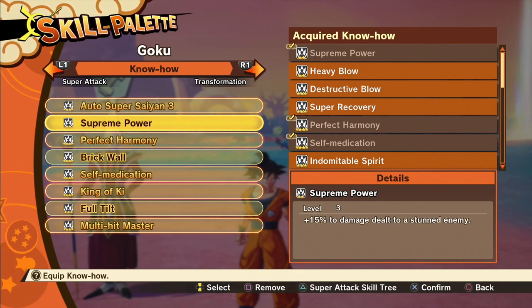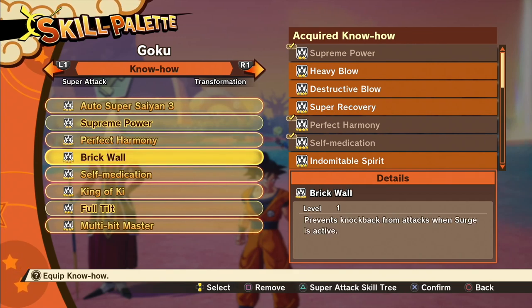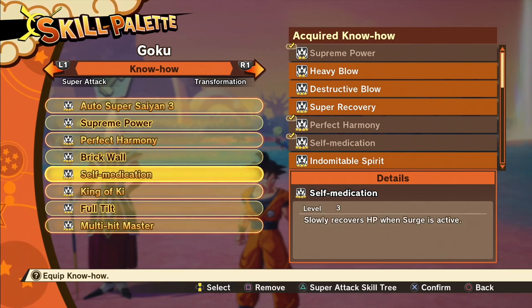Next we have Supreme Power, which increases damage done by 15% to a stunned enemy — we're going to be able to stun Beerus at least once and deal heavy damage while keeping our health bar as full as possible. Next is Perfect Harmony, a 40% increase of damage dealt by Z combos. Brick Wall prevents knockback from attacks when surge is active, which we'll be relying on a lot. Self-Medication slowly recovers HP when surge is active — this is probably the number one most important know-how.